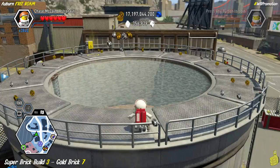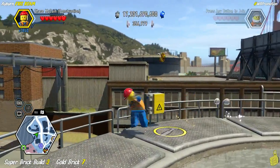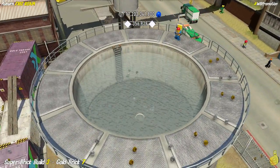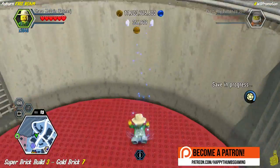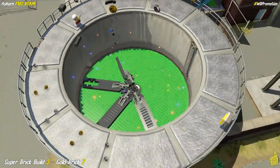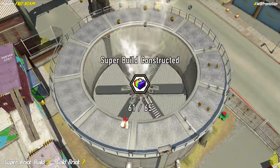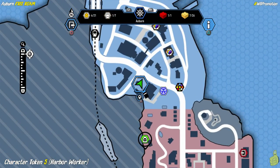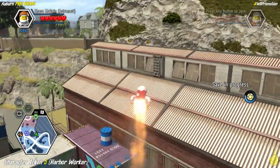Use the jetpack to jump up into the big silo-like area where a character token floats above among the studs. Switch to the construction edition and pound the fuse box — all the water drains. We found a super brick build which gives us a gold brick. Use the fan to get up top and we officially collect the harbor worker character token waiting there.